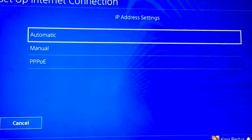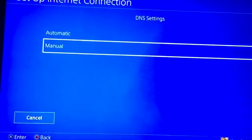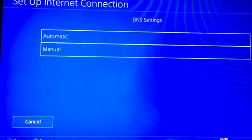So, IP address settings — press Automatic. DHCP hostname — press Do Not Specify. And DNS settings — you guys want to press Manual.